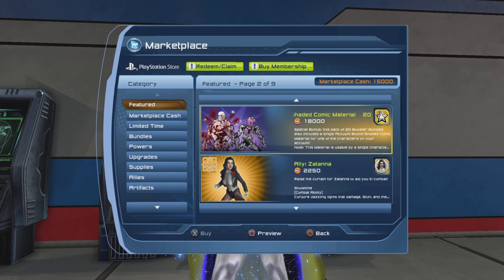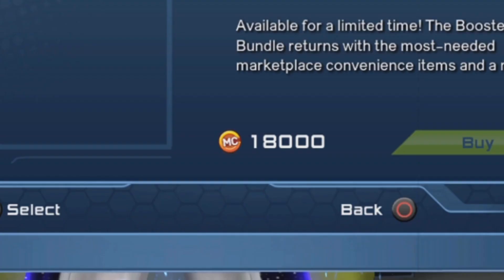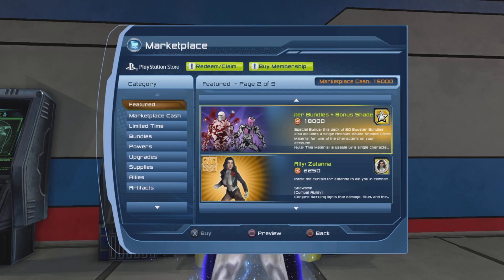And if you want to go all the way, you can purchase a 20-pack bundle. In the case of the 20-pack bundle, you get the shaded comic material — it is a material that is highly requested. But it's going to cost you 200 bucks, or 180 if you are a subscriber.